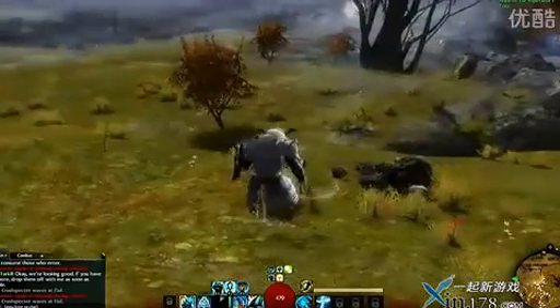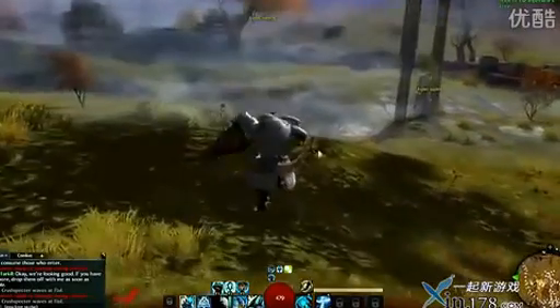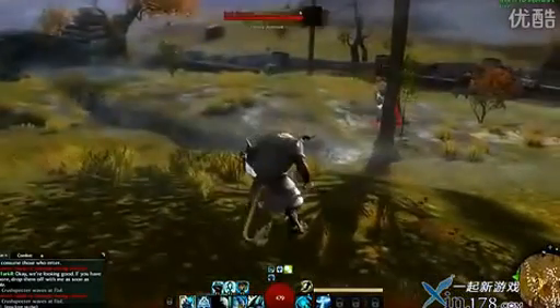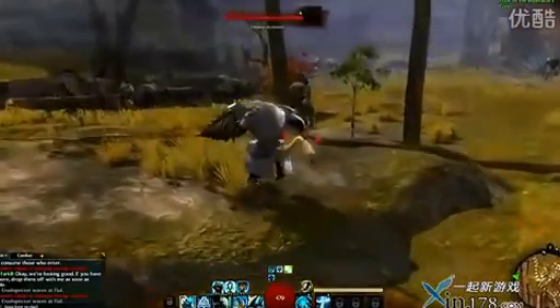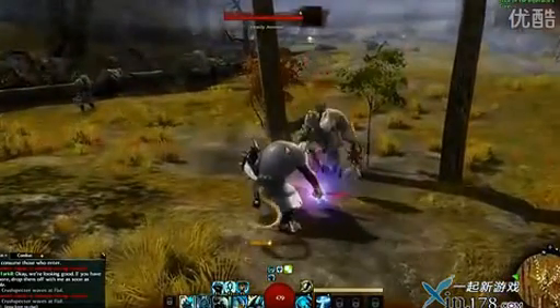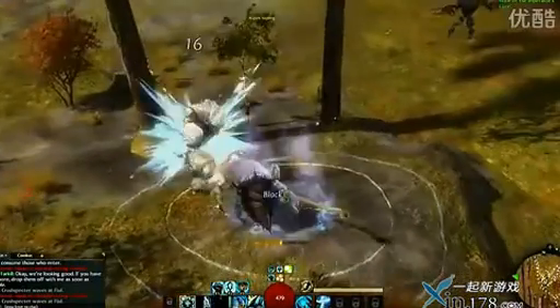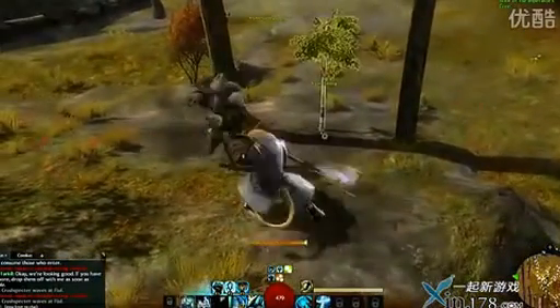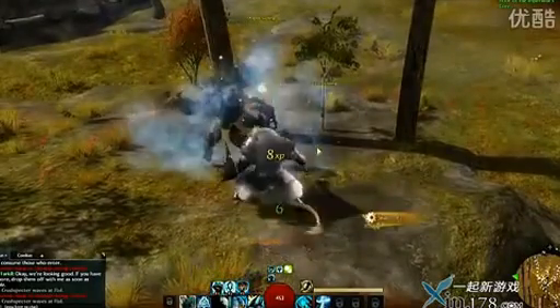Then this third one is basically a counterattack — you see me holding my mace out like that, essentially waiting for someone to attack me. You'll see a knockback effect if somebody does slam into me while I'm in that counterattack-ready state. So I'm going to engage combat, plant a symbol on the ground, and do this counterattack — you can see I got hit while that was happening, and I do a kind of area effect blast.